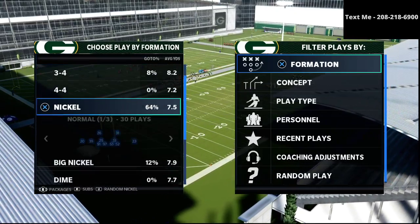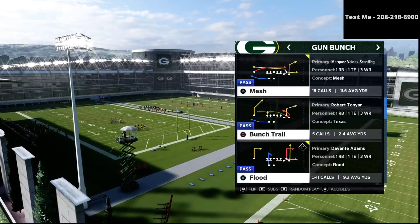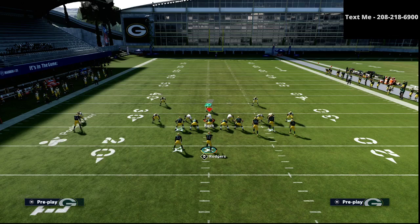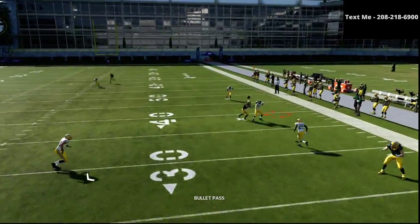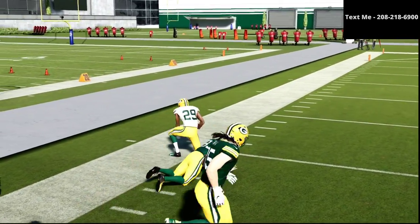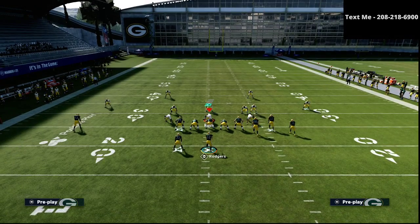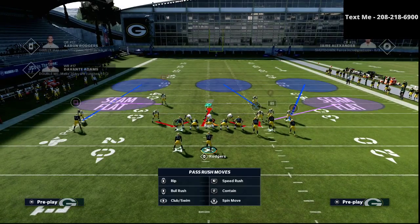If you run Flood consistently, one of the adjustments they're going to do to stop it is they're going to put their curl flats at about 15 yards. I want you to be prepared that if they're making certain adjustments, you know the counters. If we go to play Flood with a max coverage, you'll see that this purple zone at 15 yards does a much better job — if I wait and throw it into the zone, they can get an interception. It's also worth noting that a 15-yard curl flat won't do a bad job against crossing routes on the left side either.